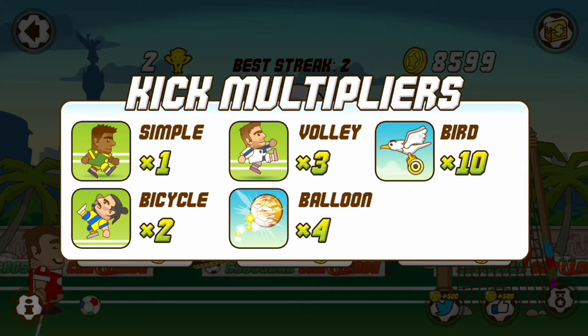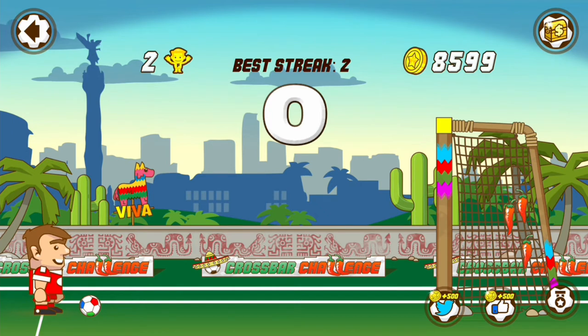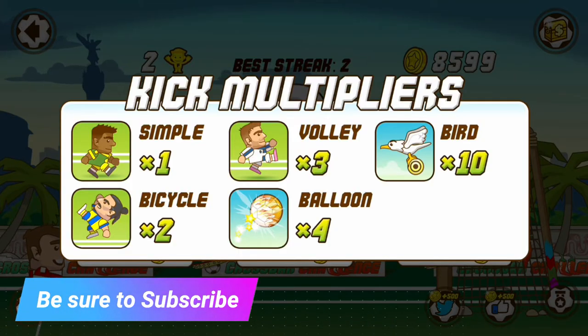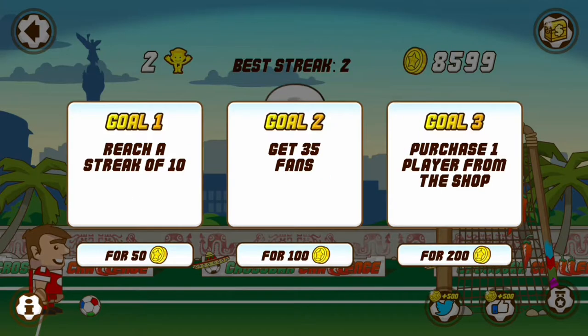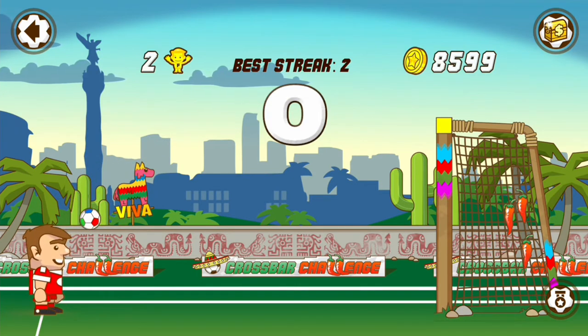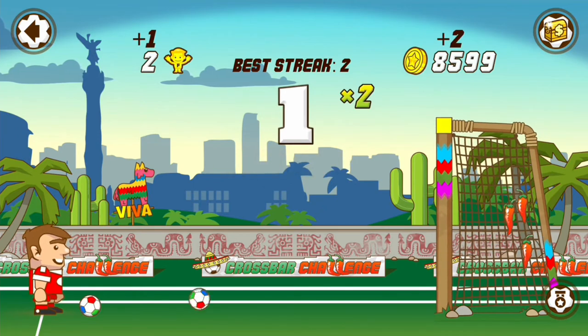We can do the bicycle one, which is the one I showed you before. The volley one means that we hit the ball just before it reaches the ground. And then balloon is if we can actually make the ball fly up into the air above the screen and then fall down and hit the crossbar of the goal. Doing so, we get different types of bonuses. A simple shot gives us a 1x multiplier, while doing the balloon one gives a 4x multiplier. We also get a multiplier simply by hitting properly many times in a row consecutively, which gets us more points and a higher multiplier.